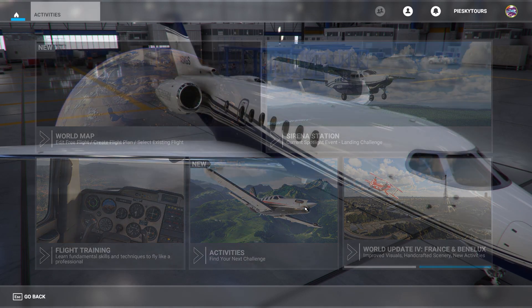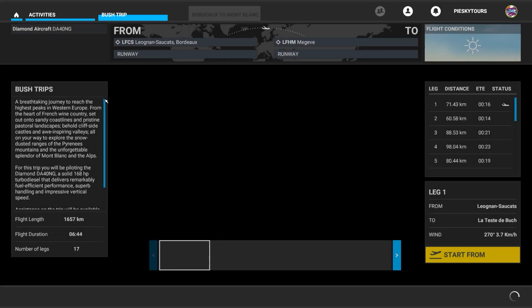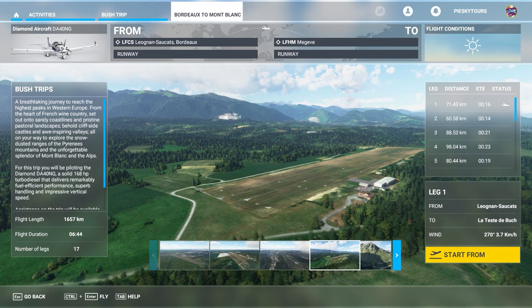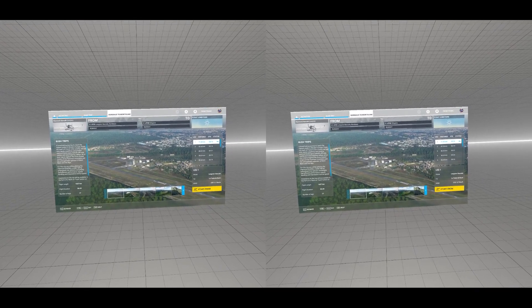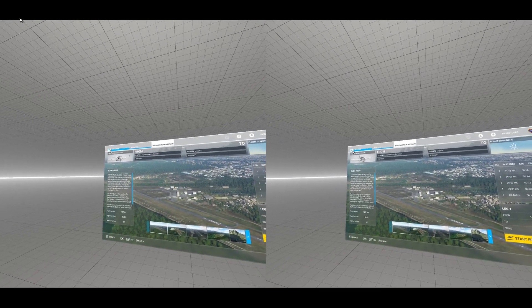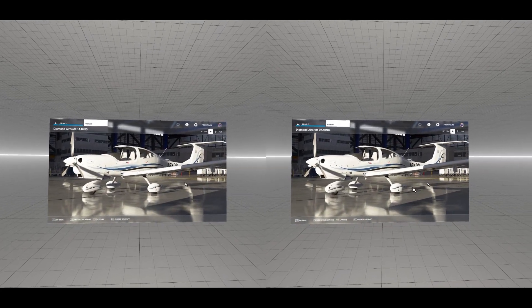Now if we go into the main menu and look at some of the bush trips — if I click on the Bordeaux to Montblanc example, you can see how clear those images are. This is quite normal for Ultra settings in PC mode, so no surprise yet — but the real surprise comes when I hit VR mode and you'll see the clarity doesn't change. I'm not editing this, I'm just letting it run, and you can see the clarity is still there: the rich colours in the menus, no washed-out imagery — it's all there just like it was in flat screen mode.